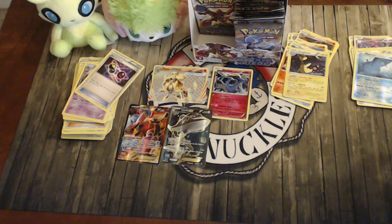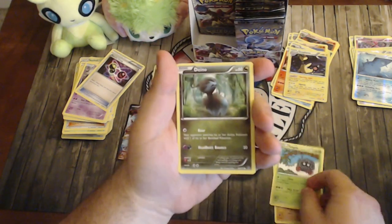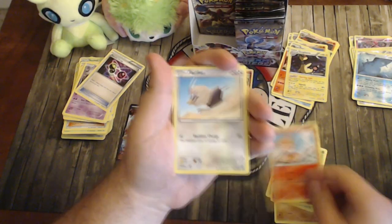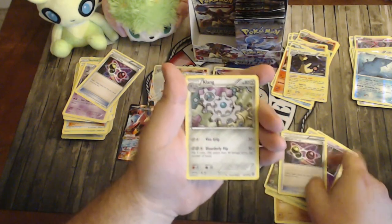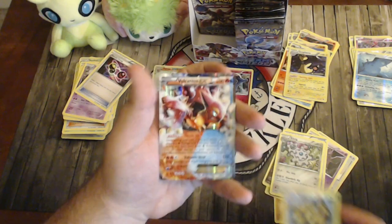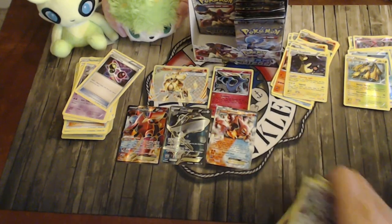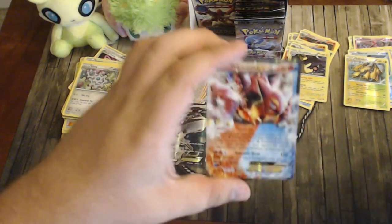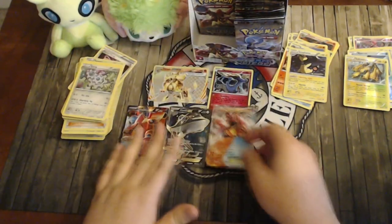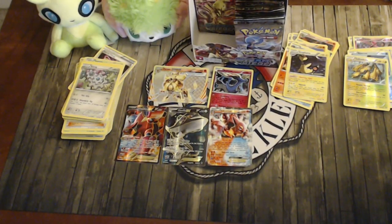Pack fifteen: Croagunk, Tangela, Diancie, Chimchar, Ralts, Nidorhino, another Special Charge — that's two now — Klang, reverse Galvantula, and a full art Volcanion-EX — our second one! This one shows the dual Fire/Water typing clearly with the steam-up/volcano heat combination. Two Volcanion EXes, which is probably the best EX out of this set. If we pull a gold art one this is definitely the box to get if you love Volcanion.